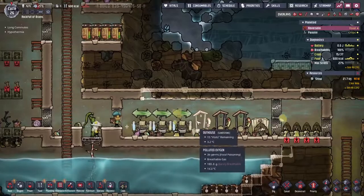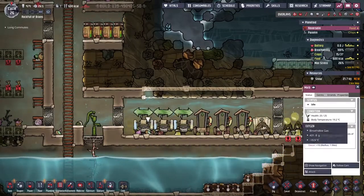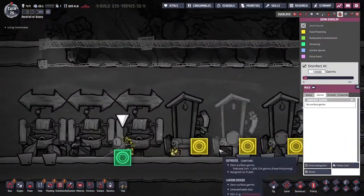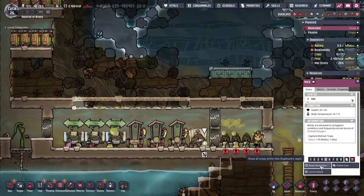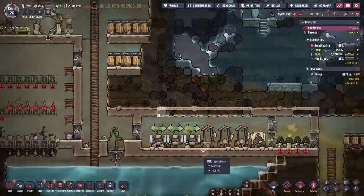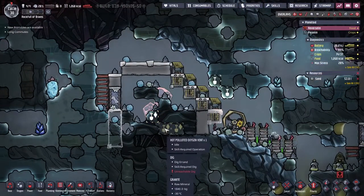Oh no - one of these spawned right into the toilet I just cleaned. These things sit here and produce a whole bunch of polluted oxygen. Let's check for germs - no germs actually, so they're not that bad. But I think we're just going to have to deal with this one in a quick and brutal manner. The whole crew's going to get in there - we get nothing but polluted oxygen from it. I was kind of hoping for a bit of meat to be honest.